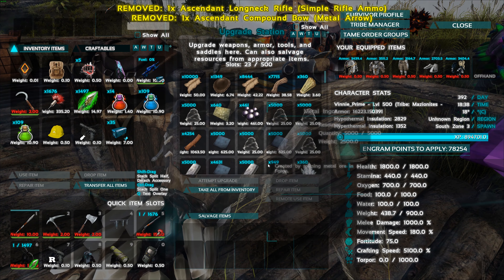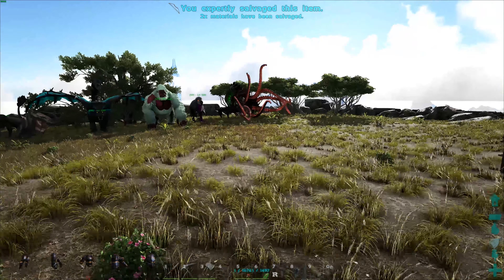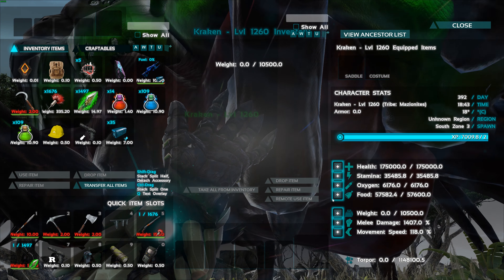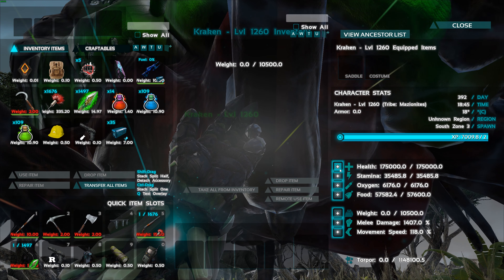Should we take the worm? I guess we could take the Kraken - it's kind of a water thing we haven't really used yet. Let's have a look - oxygen, he does have an oxygen stat. Let's pump some health.